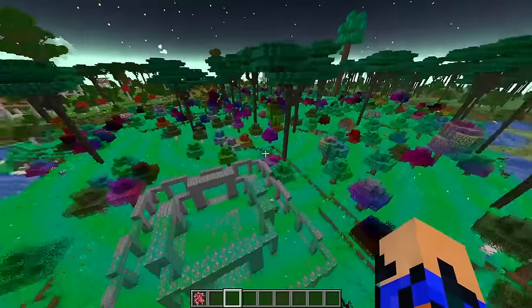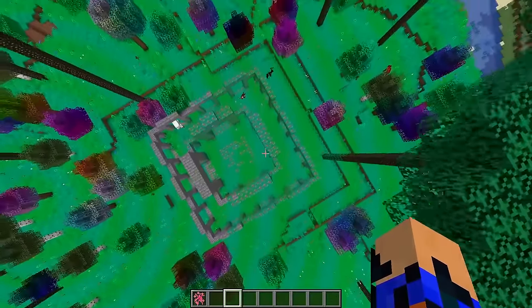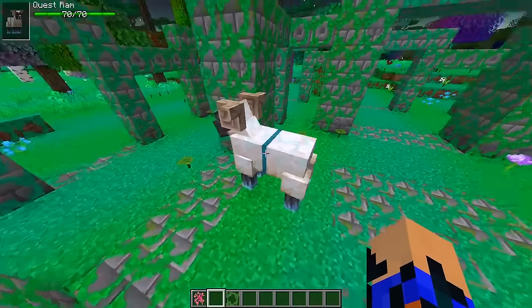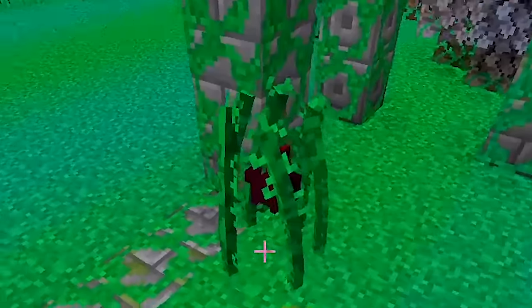Did you notice that the grass here makes a circular pattern and the Disguise Tendril follows that pattern? The Quest Ram is finally assimilated. Let's see what we got — a Prowler, and there's a bunny getting killed.